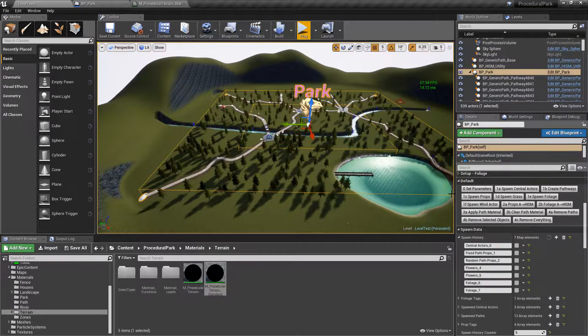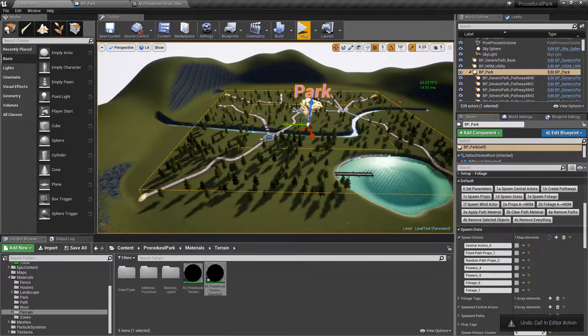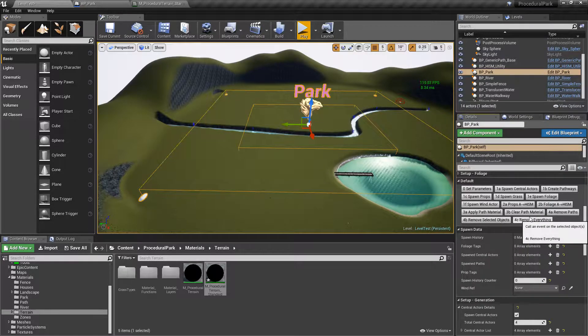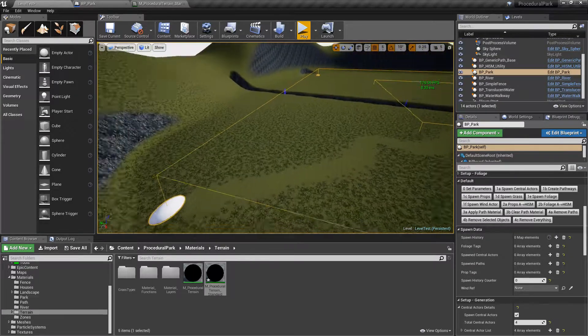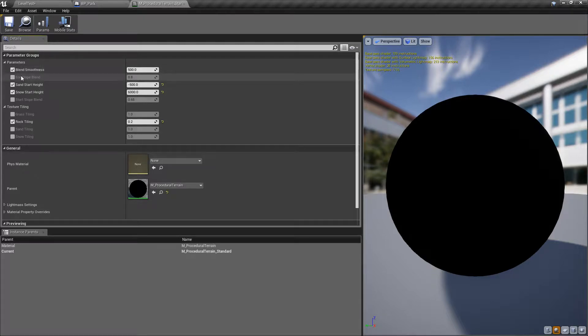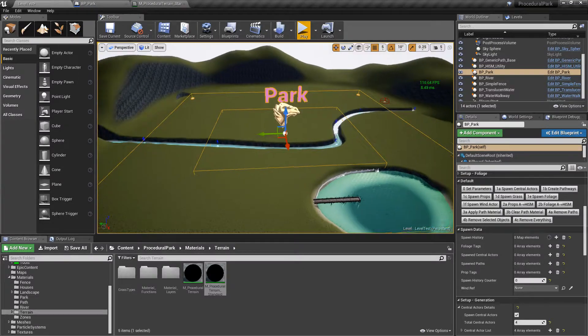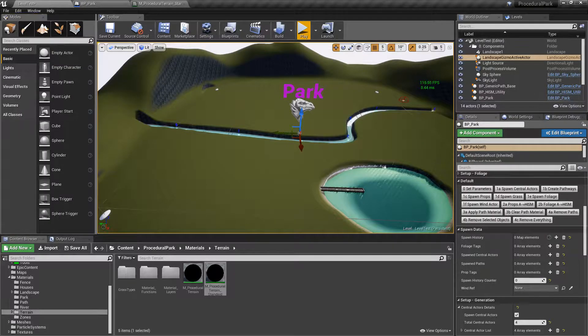If you want to start over from scratch, click on remove everything. If the paths are still there, you can click on clear path material, then remove everything, and now everything is back to how it was. You can then make changes and paint back the material to restore the park.